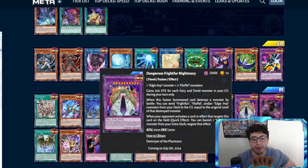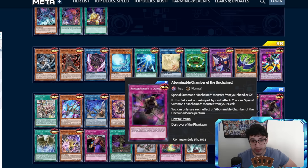Frightful Fluffal Night Mary — one Edge Imp plus two Fluffals, 2000/3000, gains 300 for each fiend monster in your graveyard. During your turn only, when this fusion summoned card destroys a monster by battle, you can send Frightful Fluffal and/or Edge Imp monsters from the deck to the graveyard equal to the original level of that destroyed monster. When your opponent activates a card effect that targets this card on the field, you can banish one Frightful monster from your extra deck to negate that effect. Banishing from the extra deck as negation is a cool and interesting mechanic.